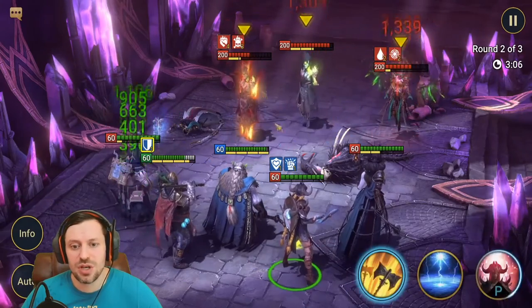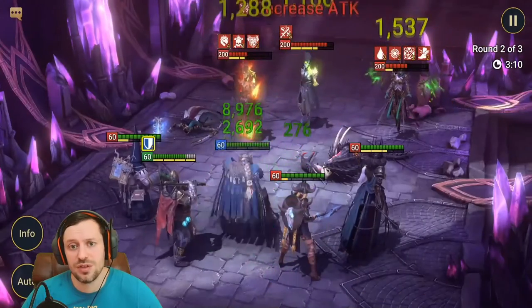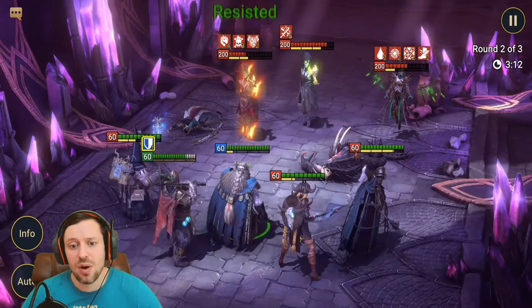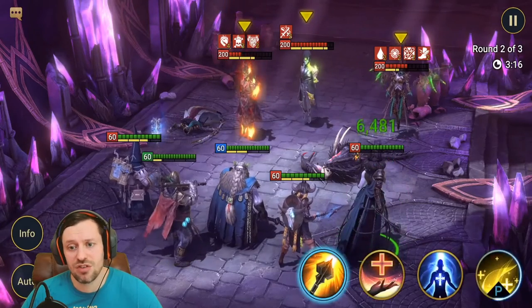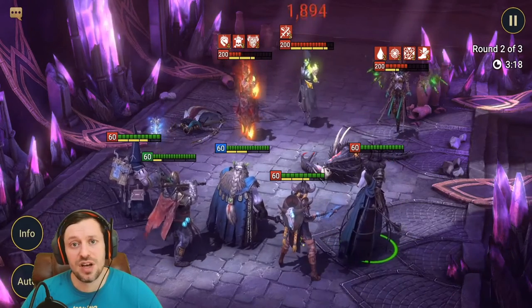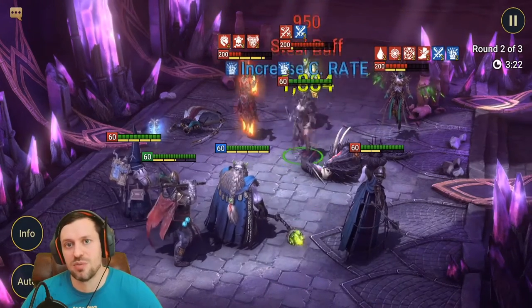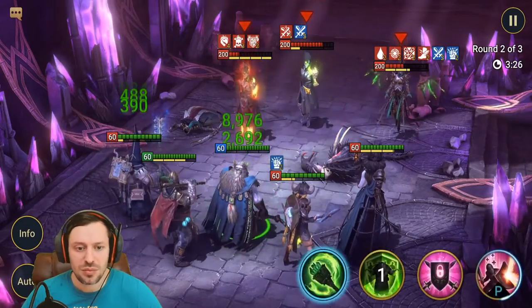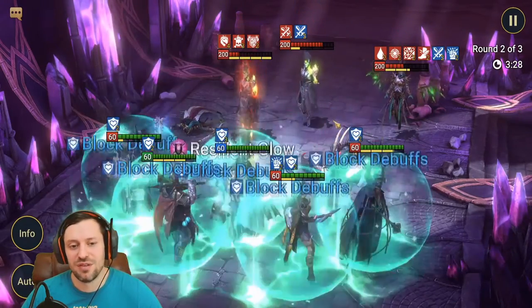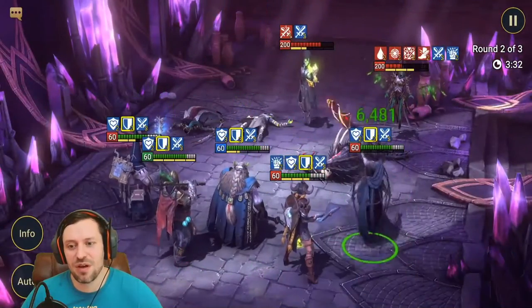Next up we have Brogni. He's in there for two reasons: one, he has a resistance aura for the Doom Tower of 60; but also his shield, which can't be removed or stripped. It provides healing and survivability, and it also reflects damage back to Bommel, helping us speed up the run and take him out.